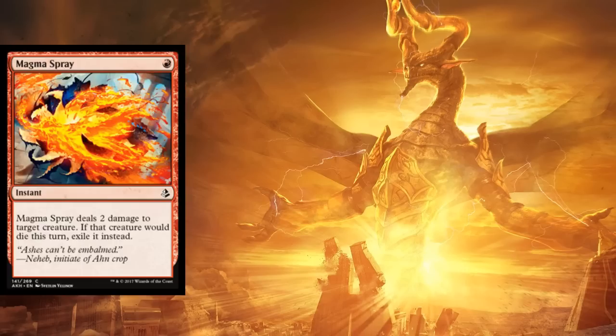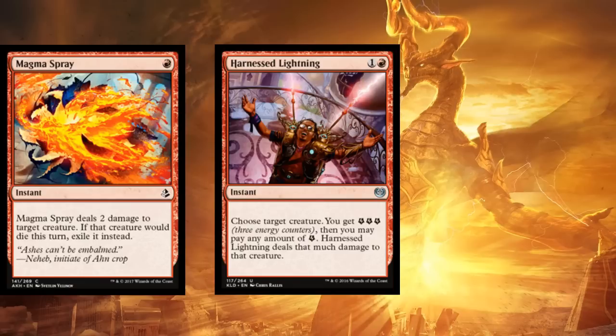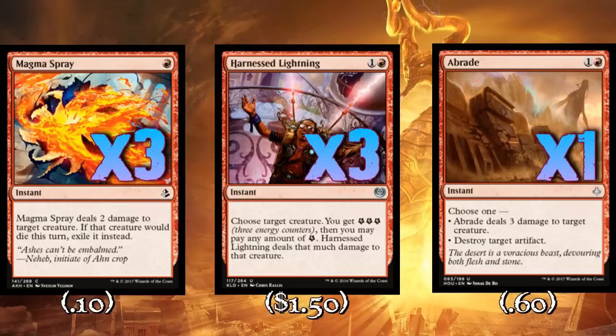One of the most important parts of any control deck is the removal package it chooses to play. We've got a pretty delicious basket of burn to look at here. Let's start off with three copies of Magma Spray, three copies of Harness Lightning, and one copy of Abrade. We can use Magma Spray as early as turn one on the draw to take out some pretty annoying stuff — Dread Wanderer, zombies, Relentless Dead, Crypt Breaker, Scrap Heap Scrounger, Glint-Sleeve Siphoner, and about 90% of the other one and two drops in the format. You can take them out with Magma Spray and never worry about them again.